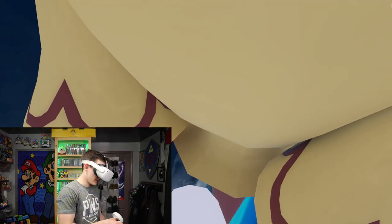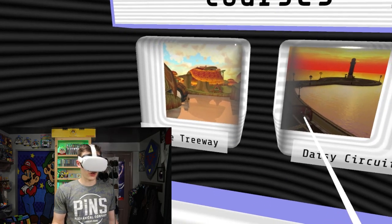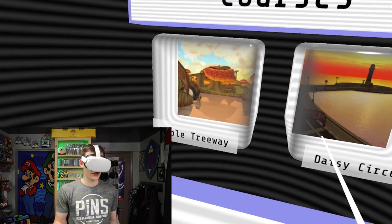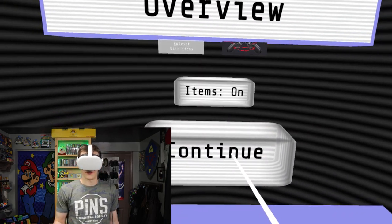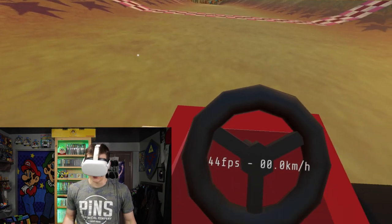Now we're gonna move on to the last game we have. Looks like we have two courses here — Maple Treeway and Daisy Circuit. We're gonna go Maple Treeway first. We have to have items on, right? Accelerate, steer, drift. Got it. Let's do it. I'm excited.